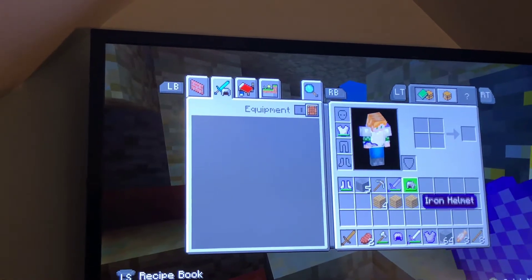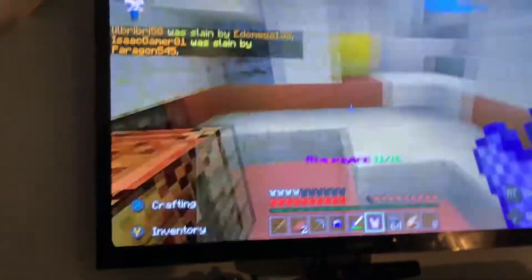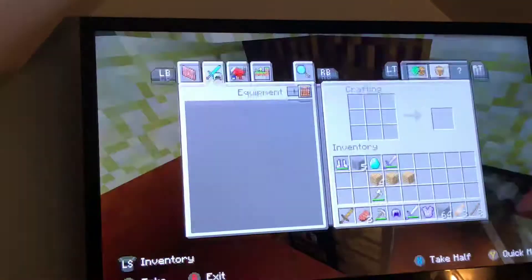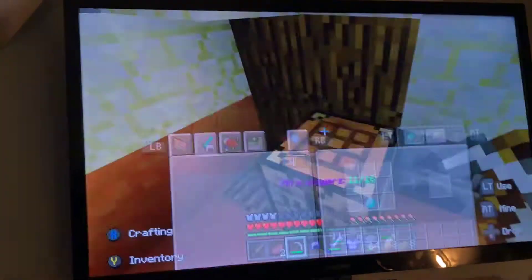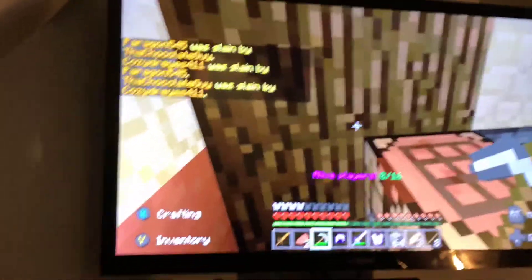Let's go put some armor on before I die again. Let's duplicate — look at this. Put diamond in the crafting table. Now watch close: you exit, then you go back in, then you exit. I'm going to have two diamonds. Two diamonds. That's how you duplicate.